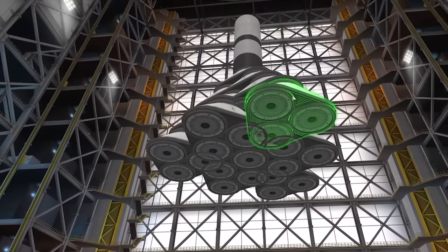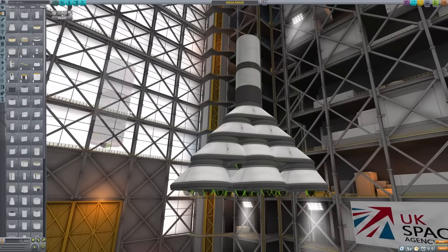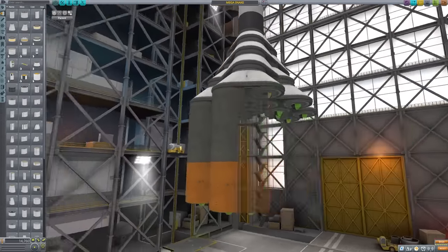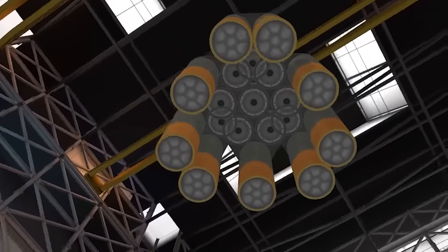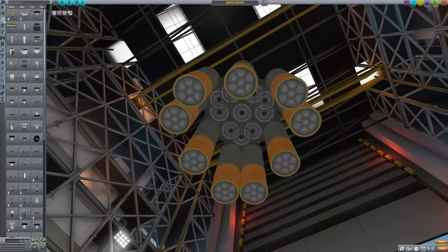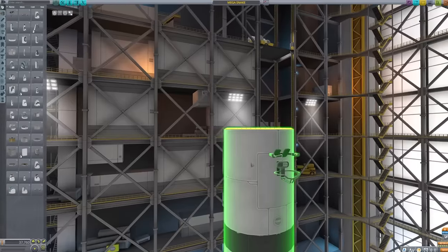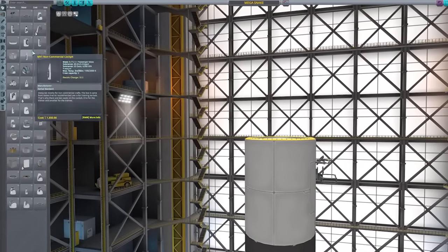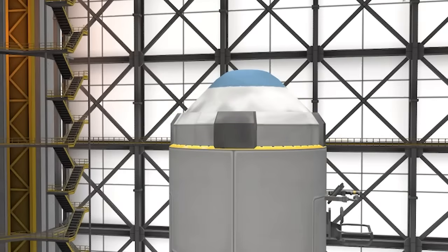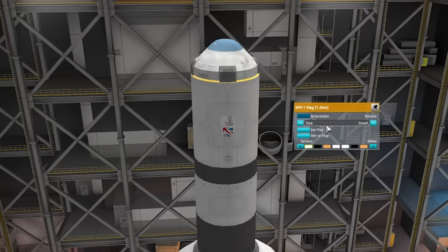So now I'm thinking: fuel tanks around the outside and engines in the middle. This fuel tank is probably a good one to use because it's quite tall. I also think black and orange is more snake-colored, so we'll grab more of those and shove them all the way around. We have our fuel in a sort of hollow circle shape - not the most circular, but we have room inside for the propulsion.